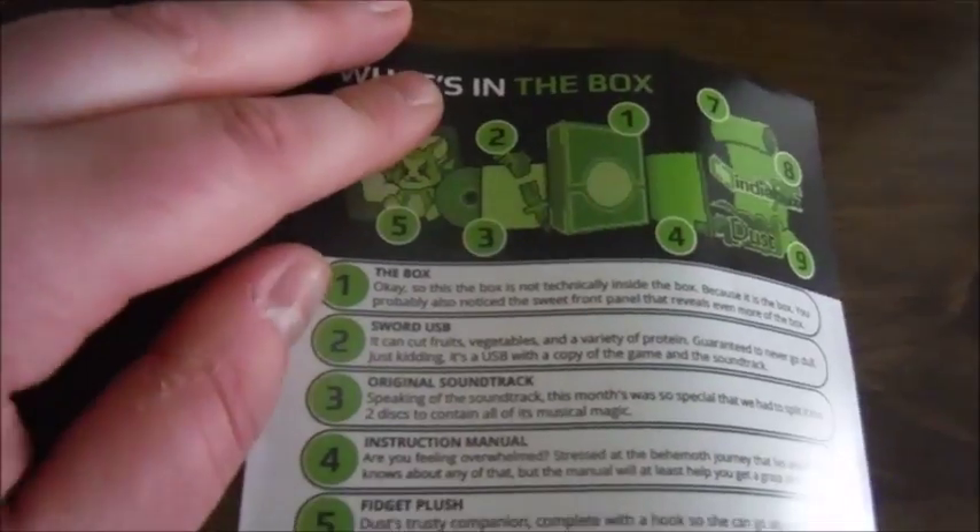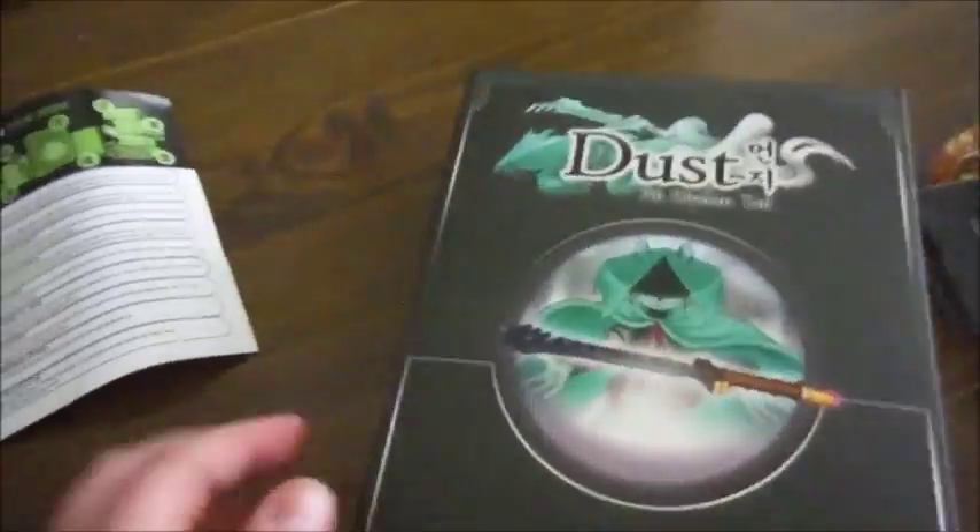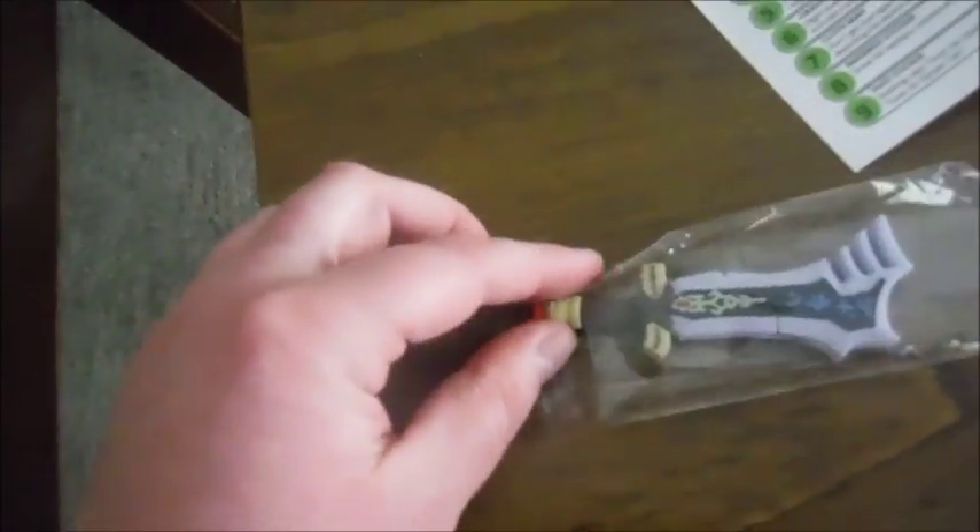The box is not technically inside the box because it is a box. You probably already noticed the sweet front panel that reveals even more of the box — I definitely need to open that to see what all is in there. There's a sword USB. Then there's the original soundtrack — I would have liked to have gotten that through Steam.